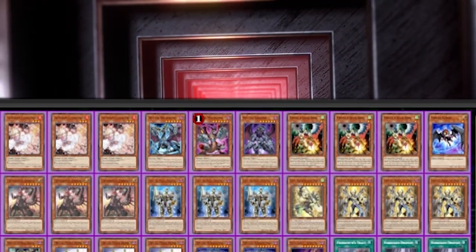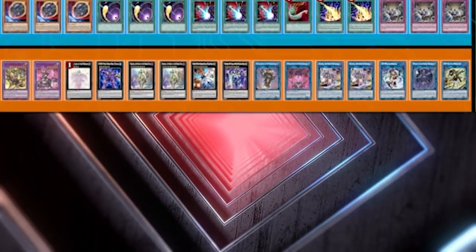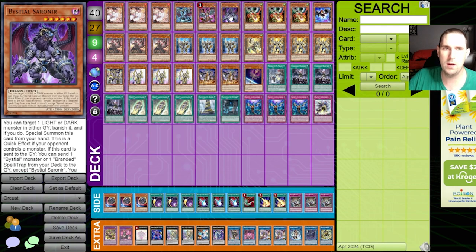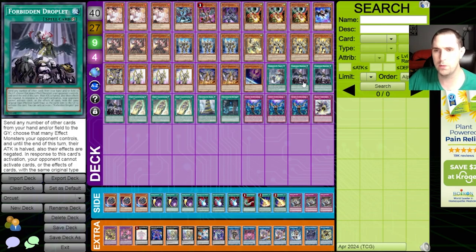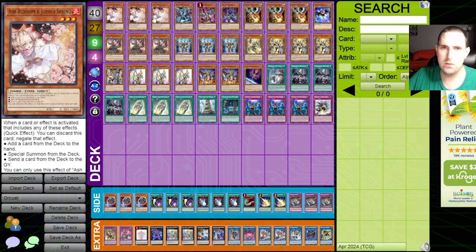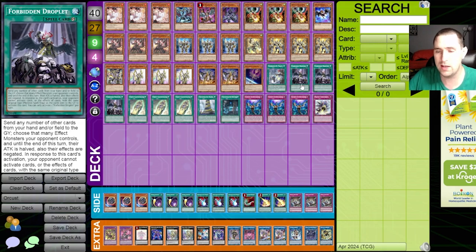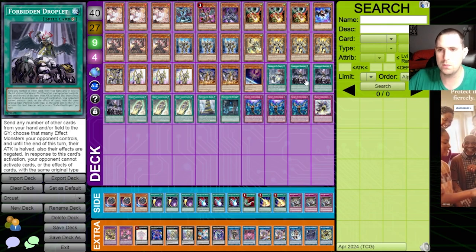Let's go card by card — I may even show a combo. Normally I go engine by engine, but that's not as possible in a digital format. Here's what we got: three copies of Ash Blossom and Joyous Spring with a Druis Worm, a Magna Hut, and a Saarineer, and then three Droll and Lockbirds. We've also got three Droplet and three Imperm. Ash is obvious, as is Droll — Droll is really strong in this format. Droplet gives us a secondary board breaker to play through things like Protos, Apollosa, and other shenanigans. That's why Droplet is here — it's the most effective at dealing with the Protos Lock.